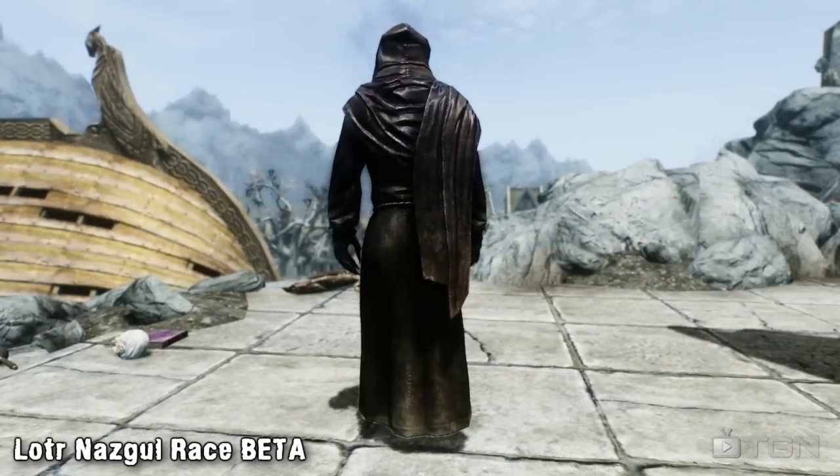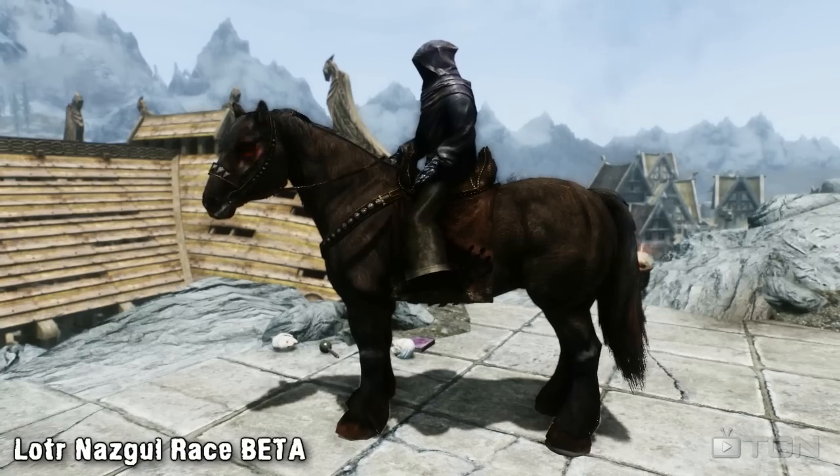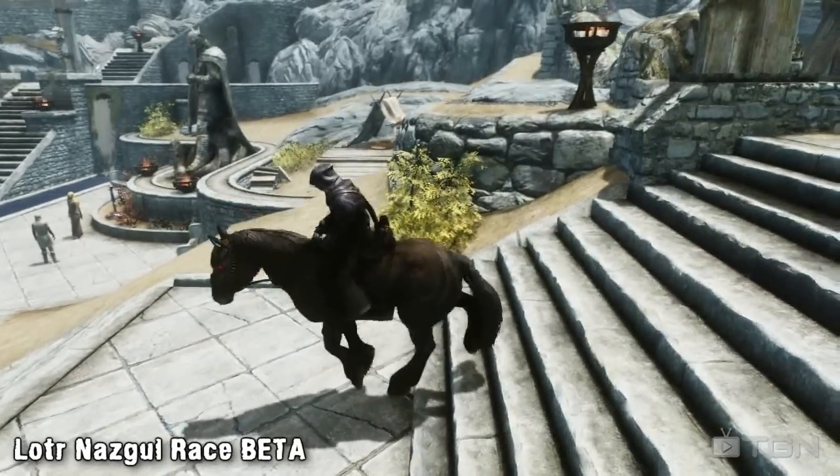The armour set consists of a ring that'll boost your magic abilities, daedric gauntlets and boots, and a black robe that completely covers your character's face, just like the Nazgul from the films. It's a great mod for any Lord of the Rings fans out there.